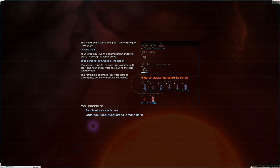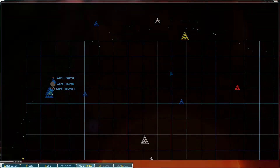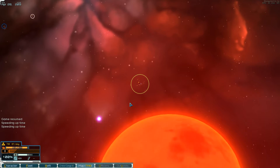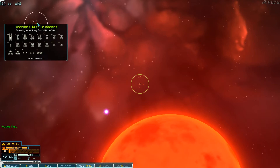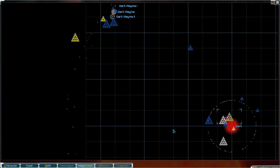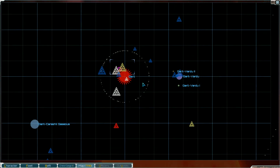All of our fighter wings cannot handle the point defense drones those freighters come with — which is unfortunate. Send out the salvage teams; I'll take some supplies and fuel, don't need the weapons. Let's continue and get combat readiness back up. That's just unfortunate — all those fighter groups can't take out some drones. Maybe Hageran freighters are just that powerful. Combat readiness is back up to full.